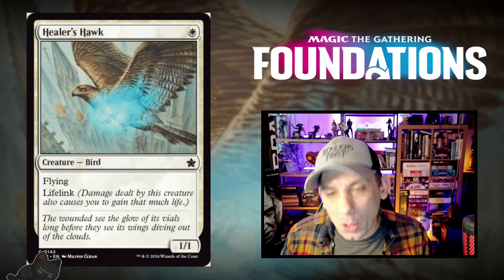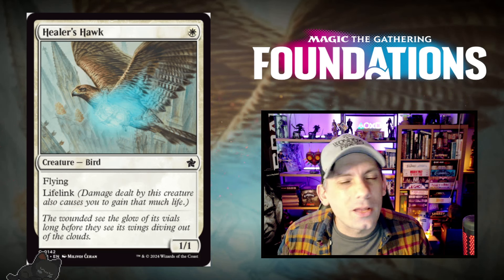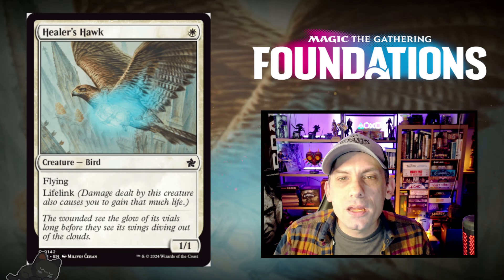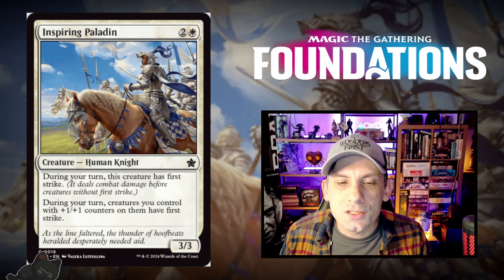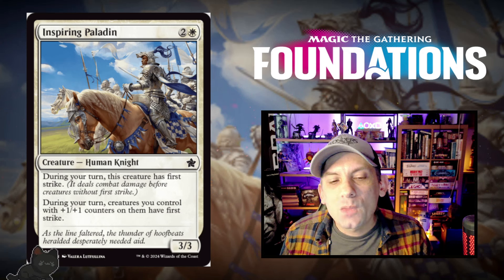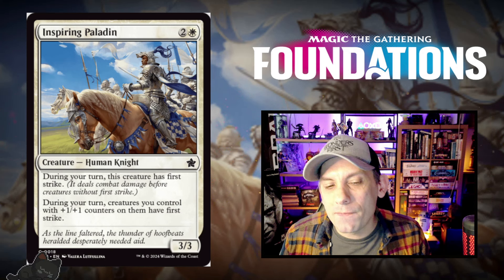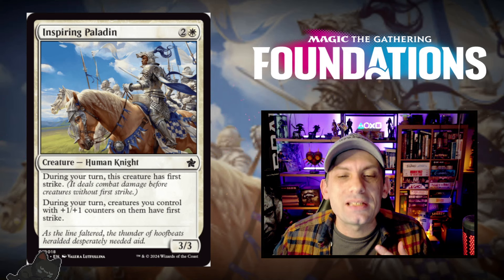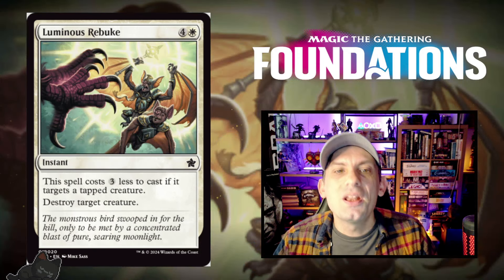Healer's Hawk — one white for a 1/1 Flying Lifelinking Bird. It should be decent in life gain decks, though we already have a Bat that does something similar. Next, Inspiring Paladin — a 3/3 Human Knight for one white and two. During your turn, this creature has First Strike, and creatures you control with plus one plus one counters on them also have First Strike. Depending on how deep the plus one plus one counter strategy goes in limited, this could be a really solid turn three play.